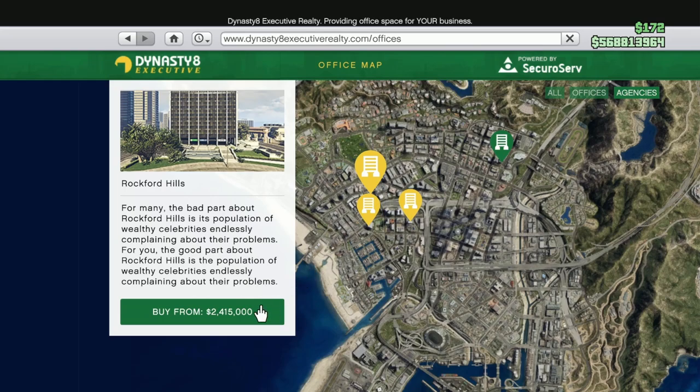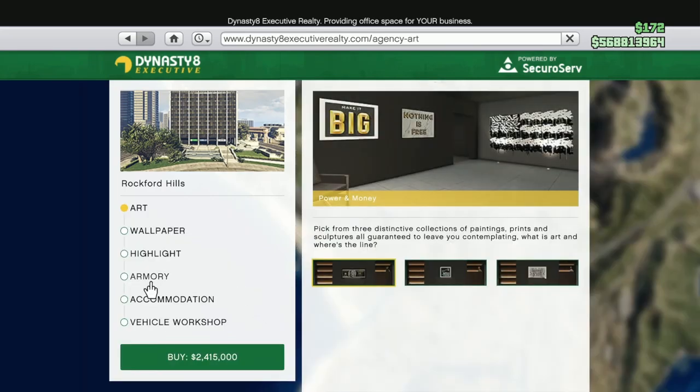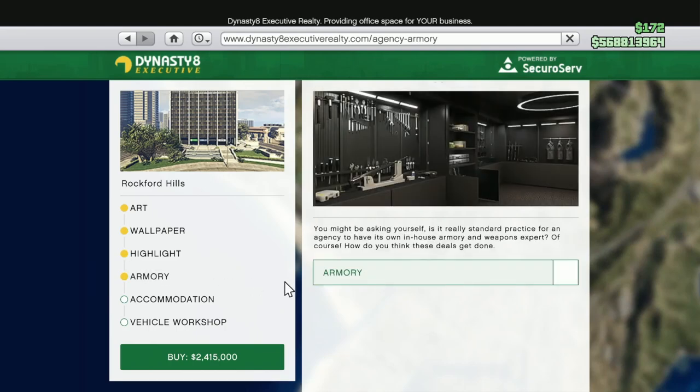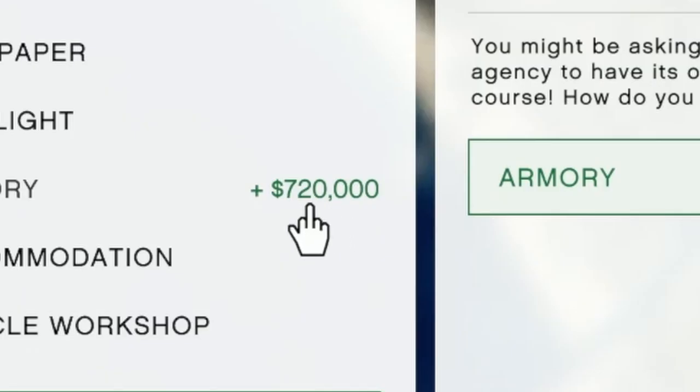It's up to your location for this. But once you've got that, click on one of them and click on armoury — you need that, so click on armoury. You have to buy that to get the stun gun, and it costs 720 grand to get the armoury, so a little bit expensive with the agency.